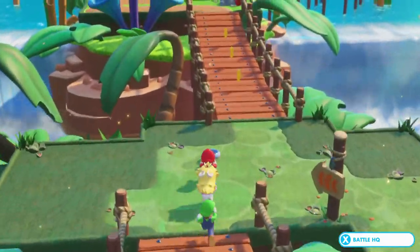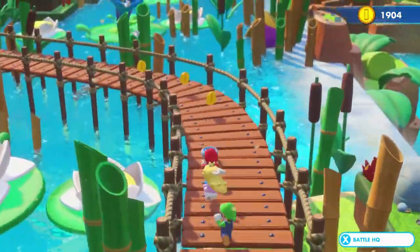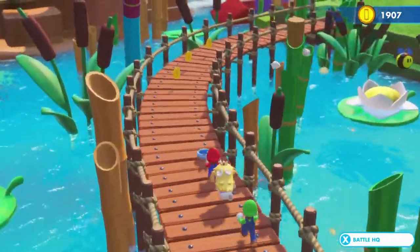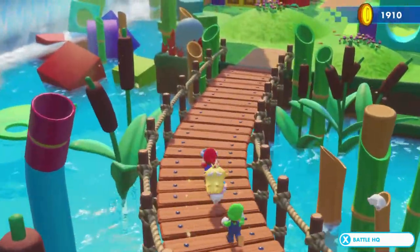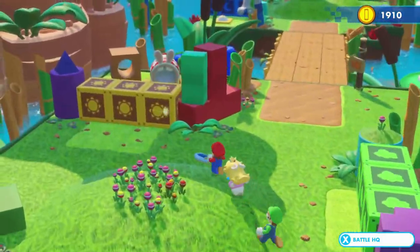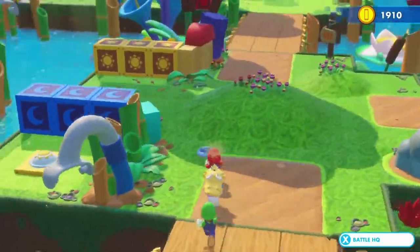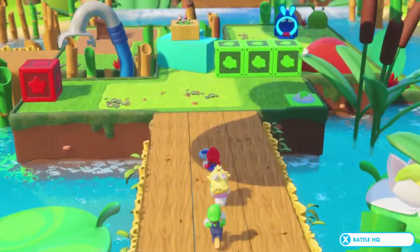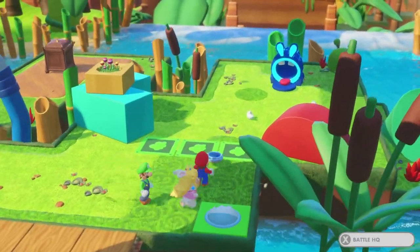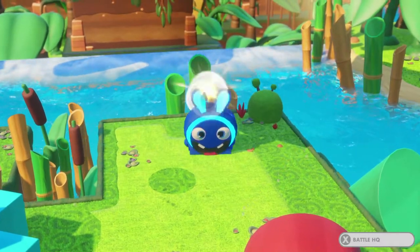Now that Luigi has been added to the team, we're going to keep exploring this beautiful world. Let's not pick up that one coin and continue down the path. We've got another puzzle to solve — some yellow bosses and blue bosses around here. There's a Rabbid Gizmo Cannon that can launch us high into the sky — no one knows how to get to that chest yet.